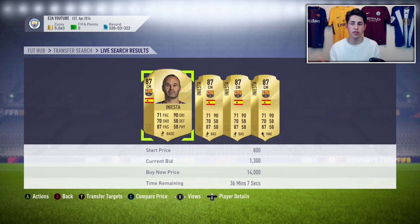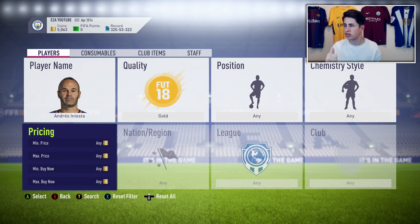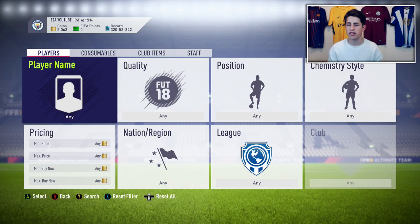Looking at Footbin for 87s, we've got Ter Stegen, Insigne, Verratti, Hamchik, Eriksen, Pidal, Mertens, Rakitic, and PK — all around a similar price. You can do exactly the same for any of them. We've got 86s, 88s, 85s, 84s — so many different players. Go through, pick a player, try and snipe them or get them on bid, and if you don't get many deals just move on. It is extremely easy, and right now, given a lot of methods aren't working, this is one I'd 100% recommend.